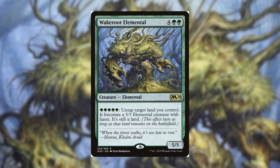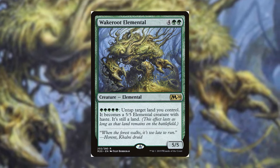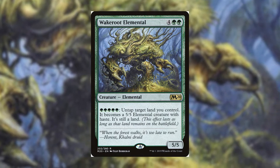Next in our battlefield value package is our infinite mana combo. Wake Root Elemental — for 4 and 2 green we get a 5/5 elemental with an activated ability: pay 5 green, untap target land you control, and it becomes a 5/5 elemental creature with haste, but it's still a land. With 6 forests on the battlefield, we tap 1 land to generate 6 green mana, use 5 of that to untap that same land making it into a creature, with 1 green mana floating. We repeat this process infinitely and create as much mana as we want. This is why it's important to have activated abilities on the battlefield — we need somewhere to dump our mana.